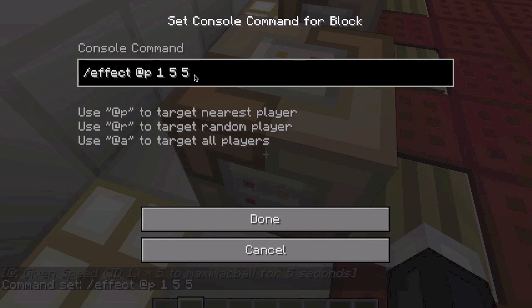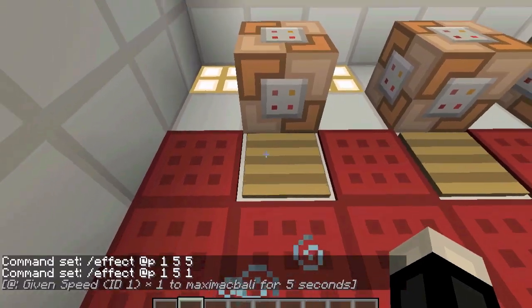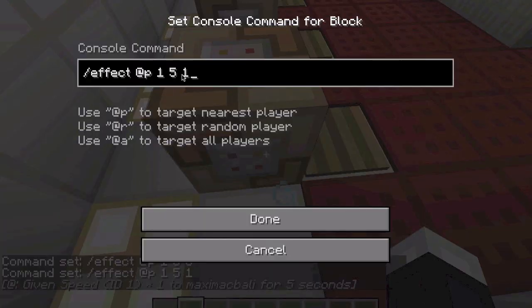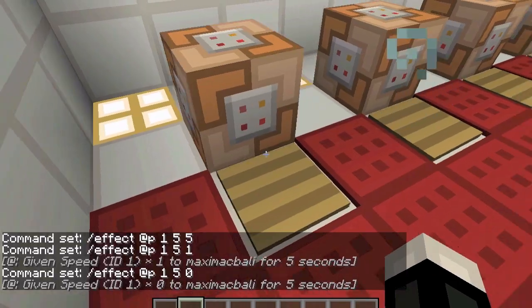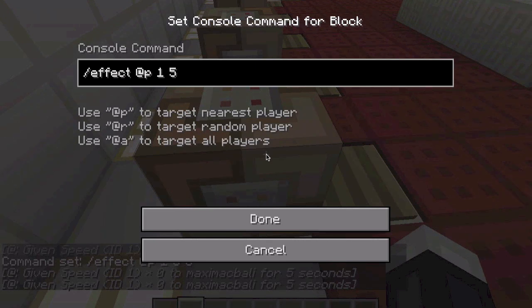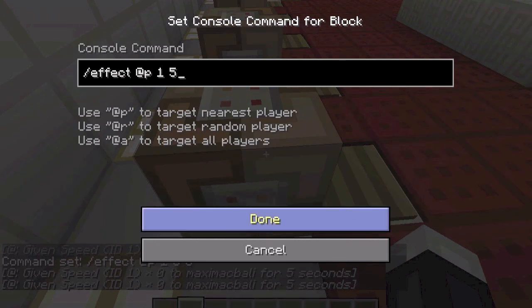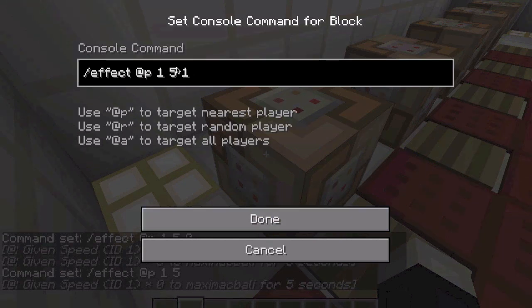So if I set the strength to number 1 and step on it, you can see I have Speed II. For some reason, putting in 1 gives you level two. And most of these max out at 4 on the input number, which shows as level five on the effect. So the amplifier number and the displayed level are offset by one.